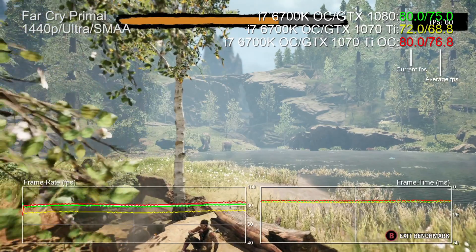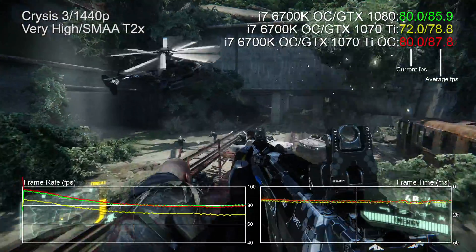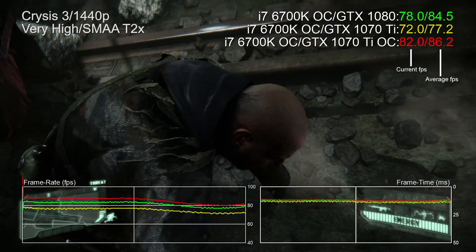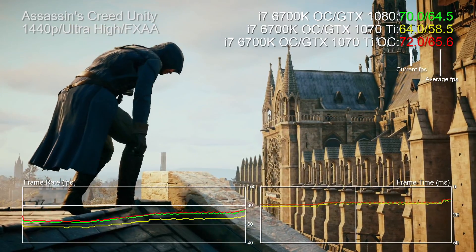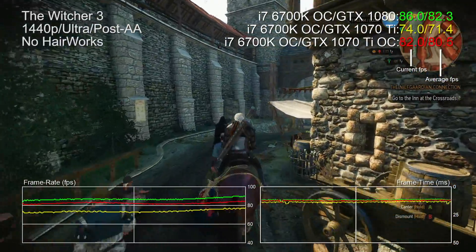Let's talk overclocking, because it's not exactly difficult to push the 1070 Ti up to and beyond 1080 performance in many cases. Adding 200 MHz to the core and 500 MHz to the GDDR5 memory, the change in grouping with the Nvidia cards is fascinating. The 1070 Ti typically occupies the midpoint between 1070 and 1080 at stock, but in this Crysis 3 test you can see the Ti is essentially on par or even faster than the 1080 in certain areas. The same thing happens in the GPU-intensive Assassin's Creed Unity — 1070 Ti matches the 1080 point for point and occasionally moves slightly ahead.